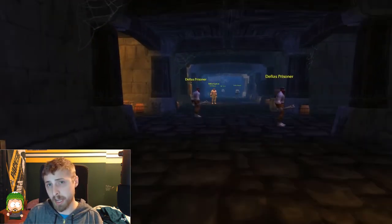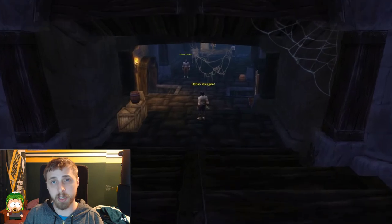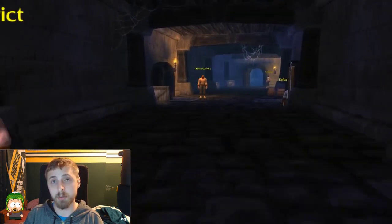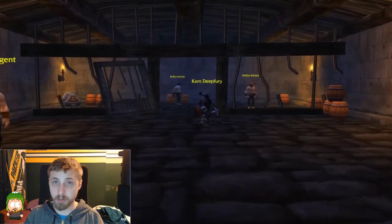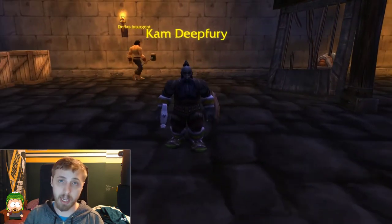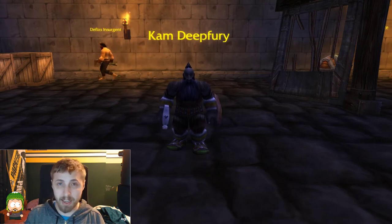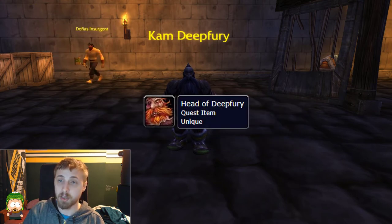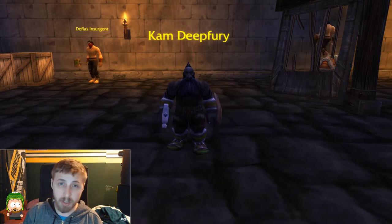After killing Targore, come out of that room and turn left — or if you're facing the room you came from, turn right. Head down that direction; there will be rooms on both sides. Clear out the first two sets of rooms, and the room across from the first room on the right after those is where you'll find your next boss, Kam Deepfury. Not much to worry about — he's a tank-type, he's got Defensive Stance and Shield Slam. Kam is one of the quest bosses, so loot his head and bring it to the Wetlands to turn in.